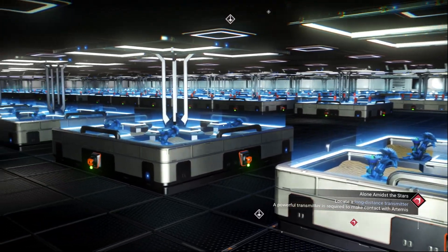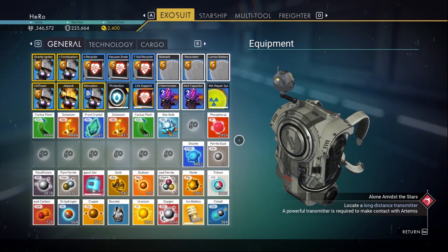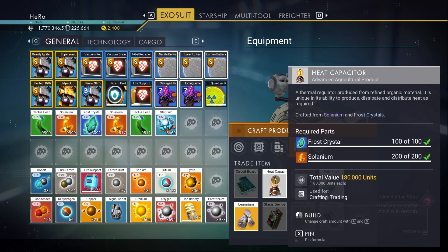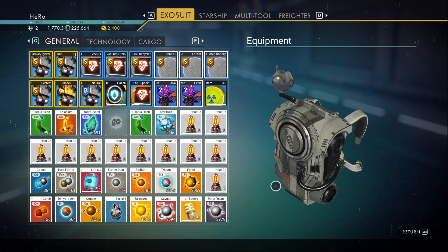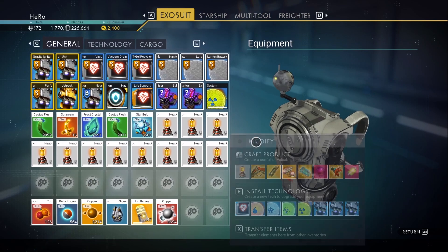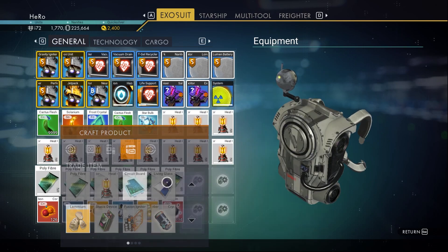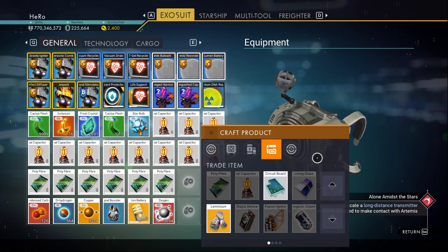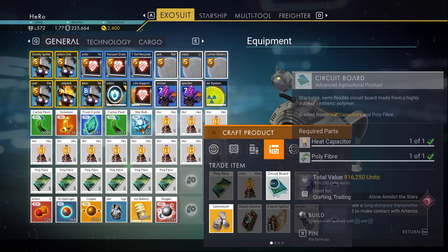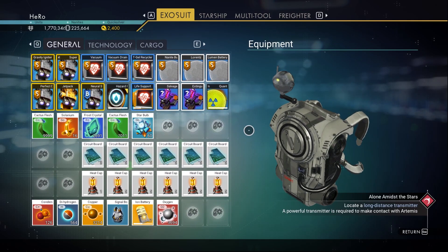After harvesting everything, open your inventory. We need to craft the heat capacitor — craft the maximum number, about 54 of them. Next craft the polyfiber, maximum number as well. Then craft the circuit board — we crafted 28 circuit boards.